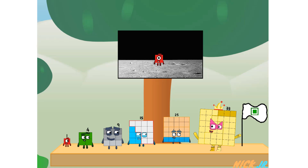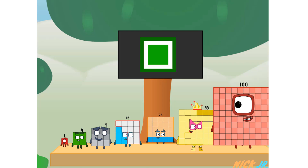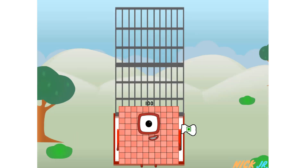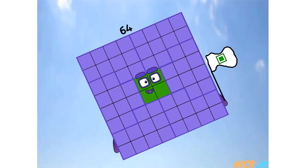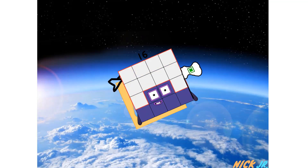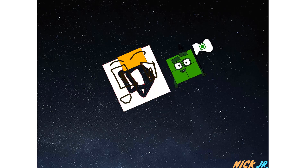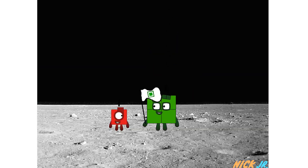Great! The only thing left now is to plant the square club flag on the moon for the square club. I forgot the flag! Don't worry, little one — I'll take care of this. One hundred, and I promise, no rockets. Square power only. Achoo! Achoo! Achoo! There — are you looking for this?